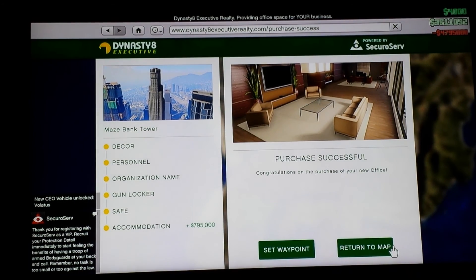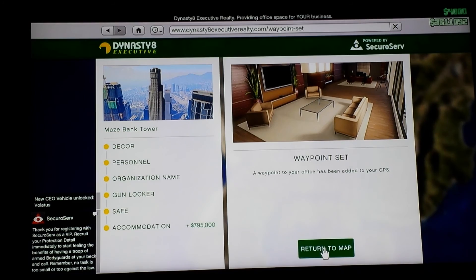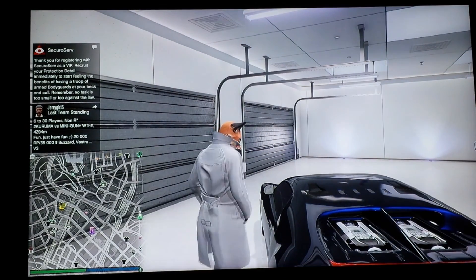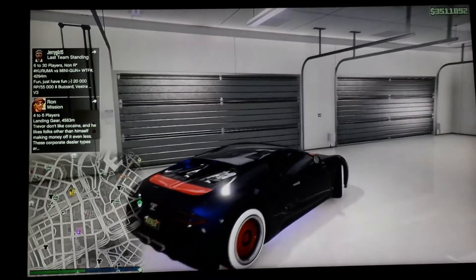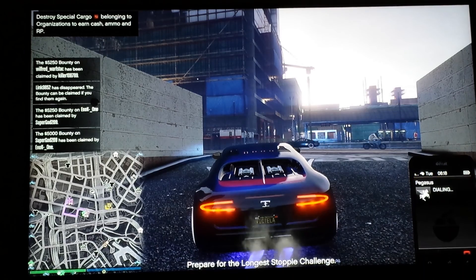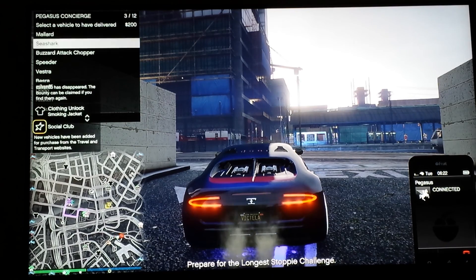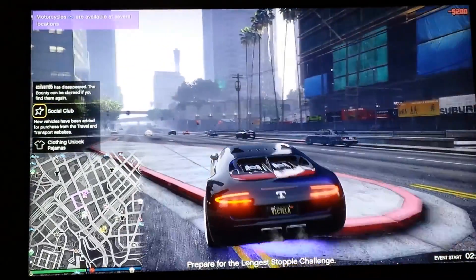Okay, we bought it. Set a waypoint and let's go take a look at it. We're going to go take a look at this, see if it's on the up and up. I'll call the helicopter now to see if it pops up on that building. Hello, Pegasus Lifestyle Management, how can I help you? Thank you, sir — your spectacular aircraft is now ready for you. Nope, it did not — that's a bummer.